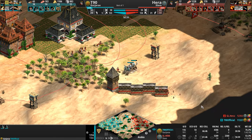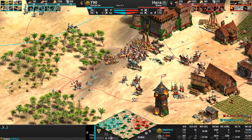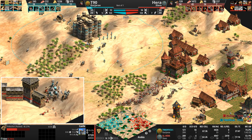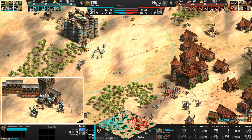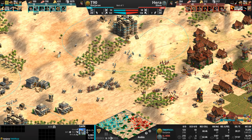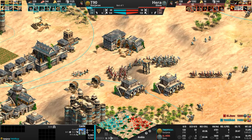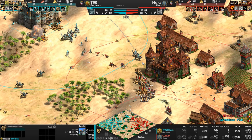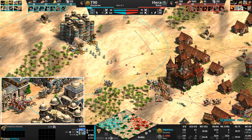We'll keep an eye on those Hussars with action to the north as both players have placed castles. T90's is on the higher ground. Where are his Bombard Cannons? The action is here as Hera and T90 both lead each other on chases around the map. I'm going to twist a neck muscle watching this game. Hussars are closing on the Treb — their outlines tell us they might get it.